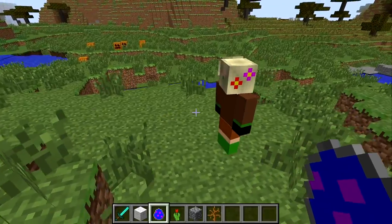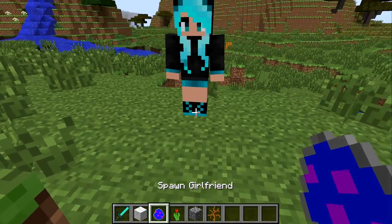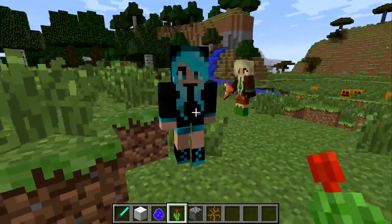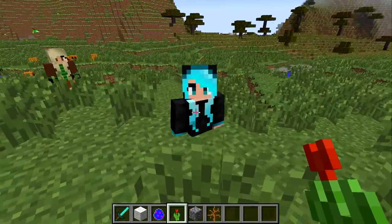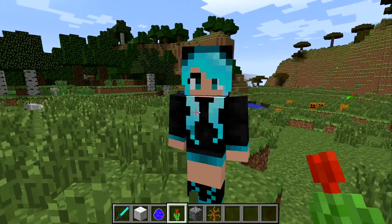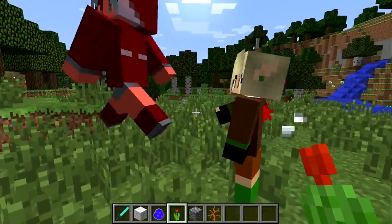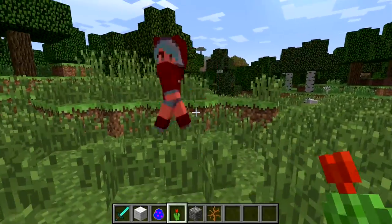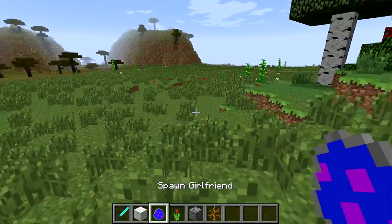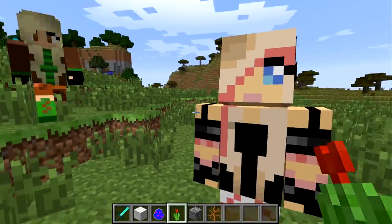I forgot to show you one interesting thing though. Let's make this girl my girlfriend. Now, if she actually catches you trying to get another girl, she's gonna attack her. So yeah, I'm cheating on you with this girl — she is going to attack her, which is kind of interesting. She's literally hitting her! I'm cheating on you, you can actually tease her all over the place.